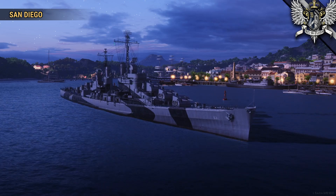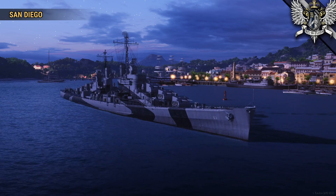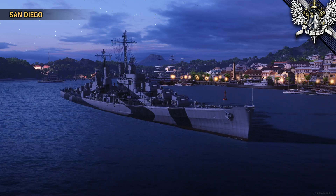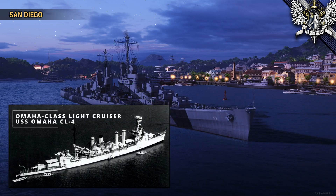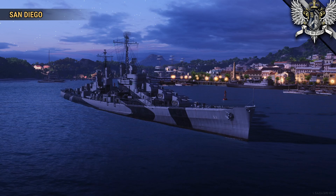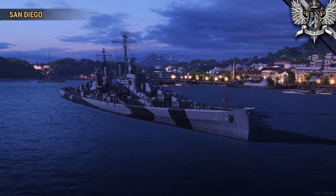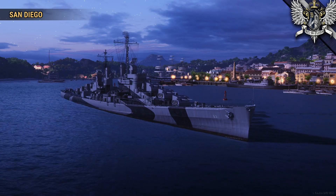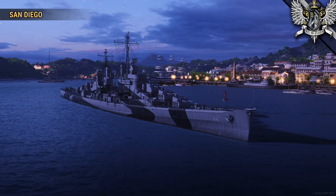The Atlanta-class cruisers were originally envisioned to be flotilla leaders alongside destroyers, operating more or less in place of what the US Navy had hoped the Omaha-class could do decades earlier. That role never fully materialized, but armed to the teeth with dual-purpose five-inch guns and even more AA on top of that, they found another role which was arguably more vital in the first naval war fought largely through projecting air power.